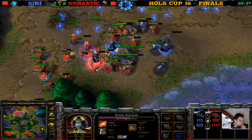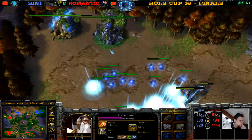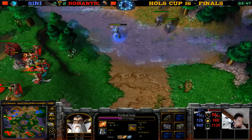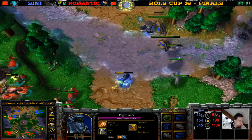The Archmage does some DPS — look at all these wisps around on the human army! Romantic is in a defensive position, but the Panda — the Panda is out of mana. He has mana for one Breath of Fire, no Mana Potion.